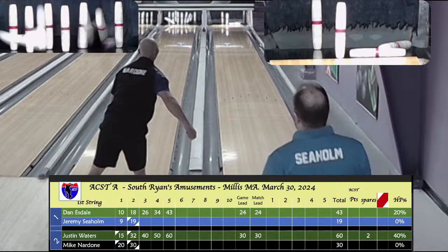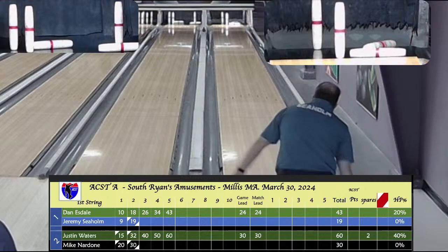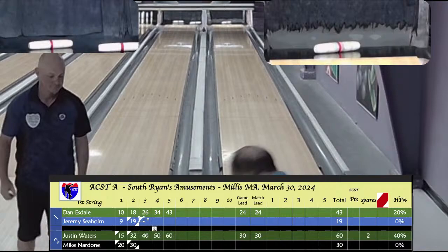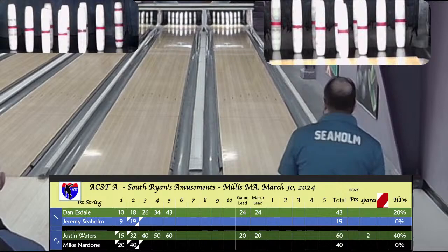Seholm trying to put a double up, he's on the two pin, gets eight — 1-8 left. Nardone crossed over into the 1-3 pocket; his ball breaks from left to right and he took out seven to start — the 4-7-10. Seholm looking at the 1-8, trying to pick that up. Made a great bid throwing the 1 at it, didn't hit it, but a piece of wood came back. Nardone splits the pins and has three in a row. A 10-fill for both bowlers — puts Jeremy at 29, puts Mike Nardone at 40 after two.